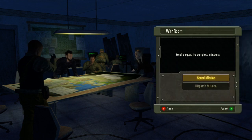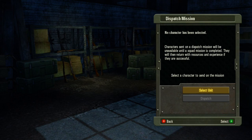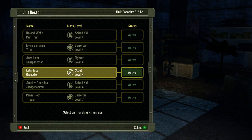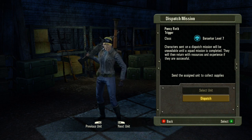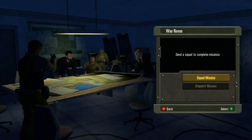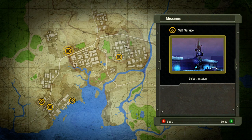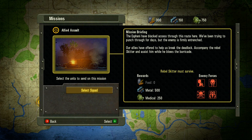Last but not least is the war room, and this is where all the tactical decisions will be made in-game. You can choose to dispatch a mission, where you would send out a recruit to try to get resources on various missions. They just happen in-game, and there's a good chance they'll come back with resources, though oftentimes they come back dead. A squad mission, which is the main part of the game, is where you'll make tactical decisions as far as what missions you want to go out on, and each one has various resources attributed to it.